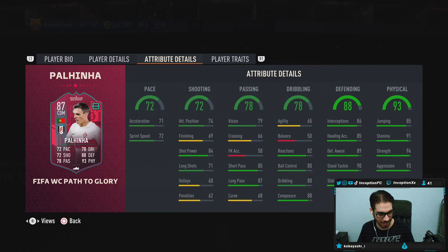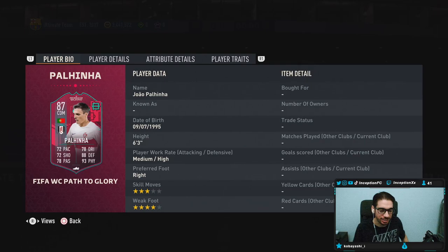We have the new Palinha SPC to review today — an absolute beast of a CDM that could potentially get upgraded. This card is six foot three, medium-high work rates, right-footed, three-star skills with a four-star weak foot.